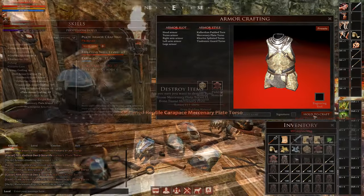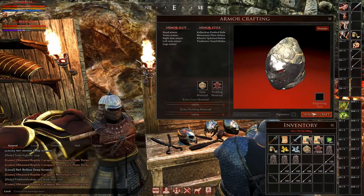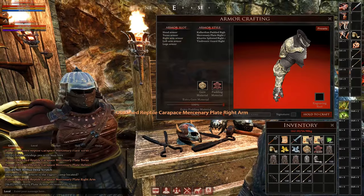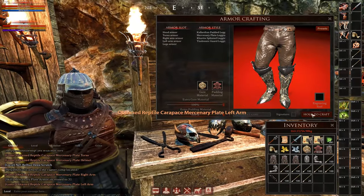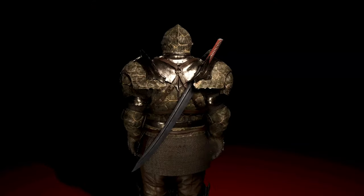Once your plate armor crafting skill is high enough and you've learned the skill that you need to craft the type of armor set you want, head back to the bank to get your reptile carapace and begin crafting as many sets as you'd like. Craft them with added core materials and padding for heavier but better armor, and feel free to use basic leather for padding or more expensive materials like guard fur if you prefer.